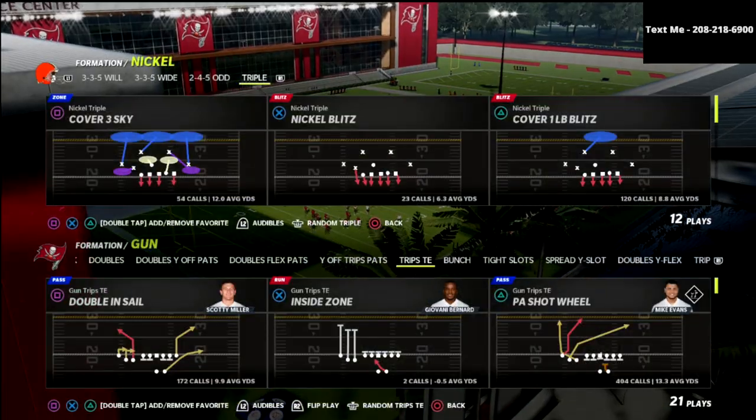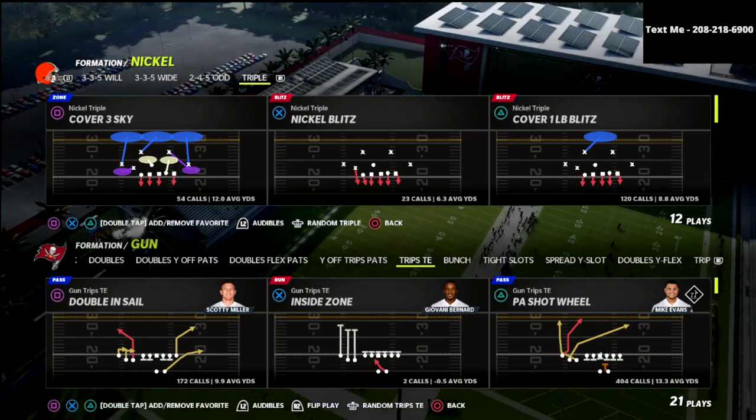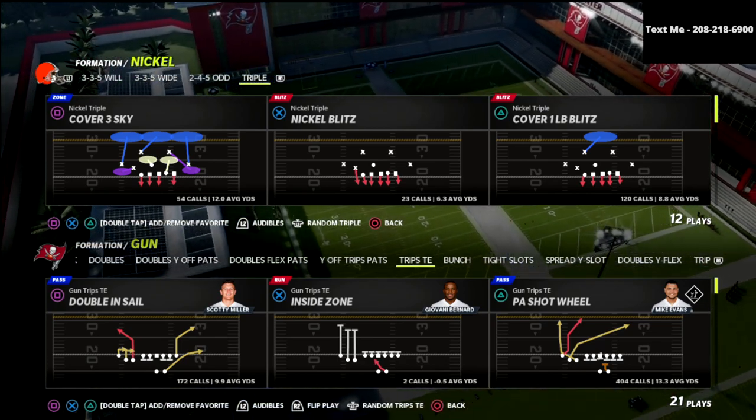In this video I'm going to share my favorite way to defend the trips tight end. If you're new to the channel, be sure to subscribe — I upload new videos every single day to help you become a better Madden player. The nickel triple is very quickly becoming my favorite defense in the entire game.